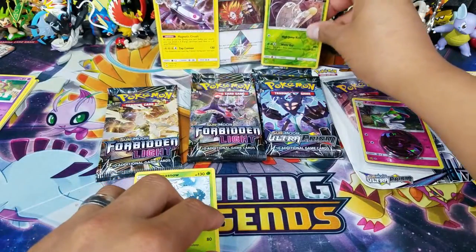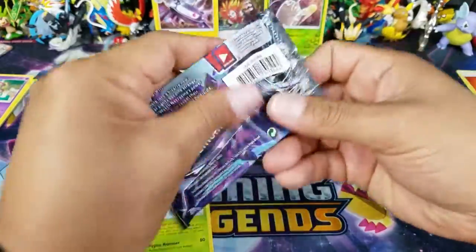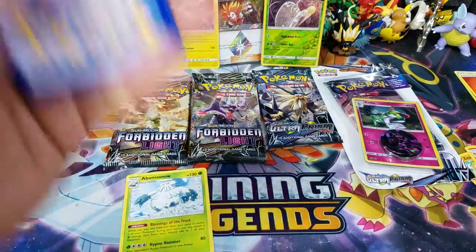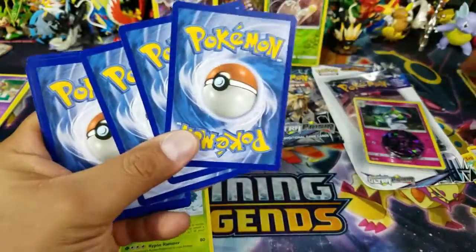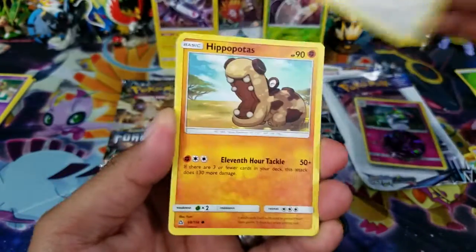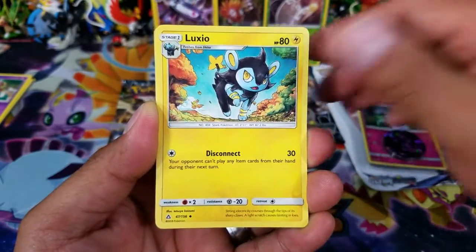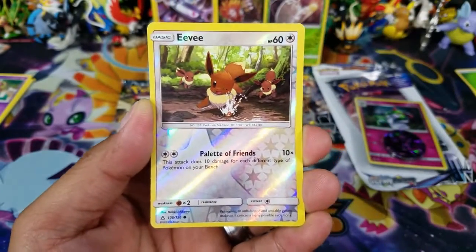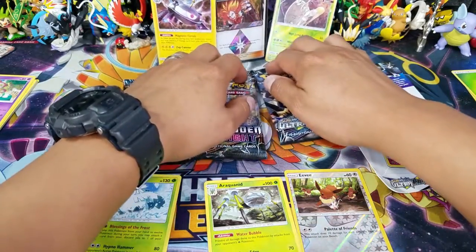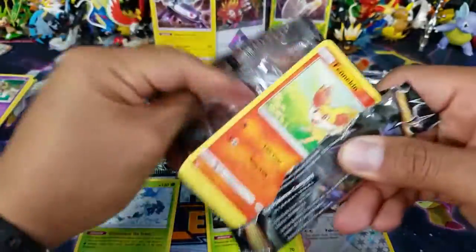We have three packs left, so we'll do an Ultra Prism with the Dawn Wings and the Cosmoem. This pack just completely tore apart — hopefully that means something nice. Don't forget we can get Prism Star cards in this set, as well as in Forbidden Light, so I don't mind seeing the green code cards. Cards: Buneary, Hippopotas, Passimian, Shinx, Carnivine, Luxio, Looker, Shieldon, Eevee Reverse Hollow Common, and an Araquanid regular rare. Let's make sure we don't drop any cards.